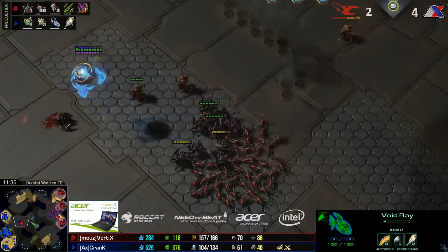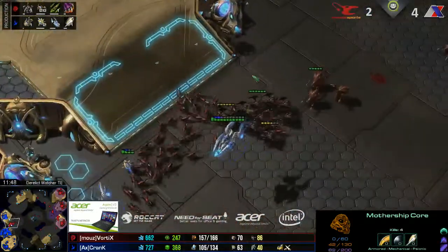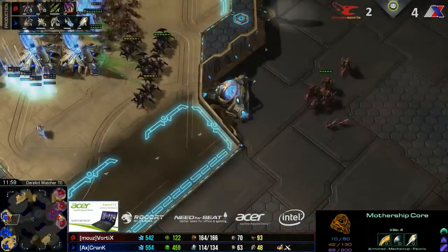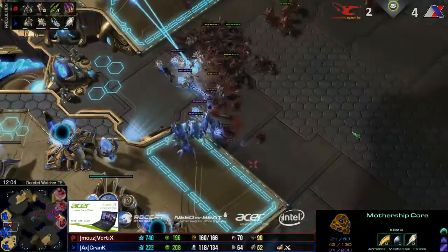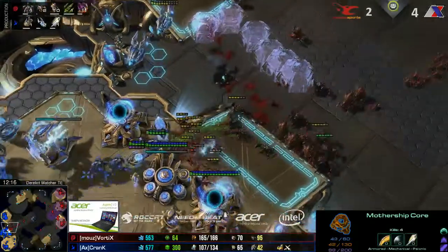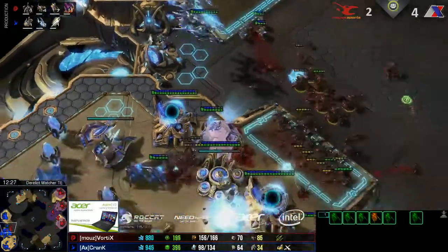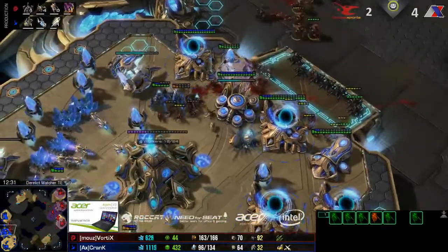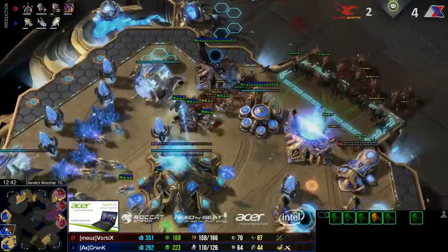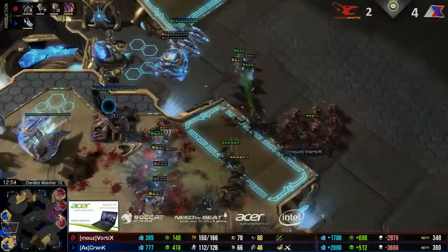The massive air composition actually gets defeated by infestors fairly easily. The mutalisk is about to go down to these hydralisks — they just barely can't keep up. The third base is gonna get torn down like it's nothing. Vortex could throw his army in and take it down easily. The photon overcharge goes off at a single cannon; hydralisks stay back as expensive units. Vortex is smart enough not to waste everything — pulls back entirely, pushing into the natural. Sentries get surrounded; the force field goes down. All but one sentry is taken out. Now the hydralisks go on a rampage — void rays are coming out but not quite enough to beat the hydralisks just yet.